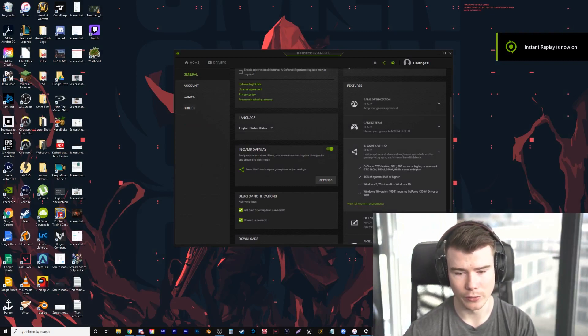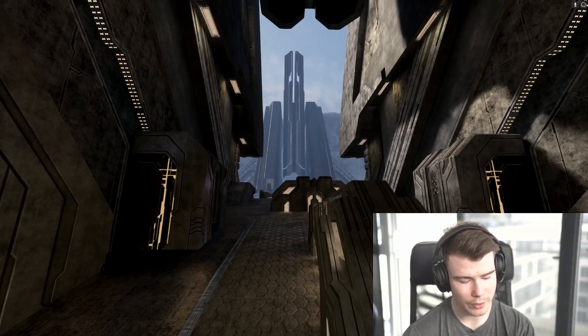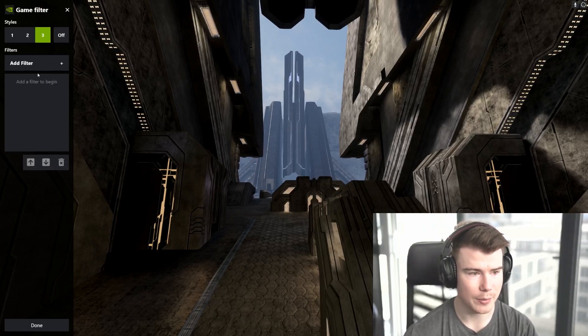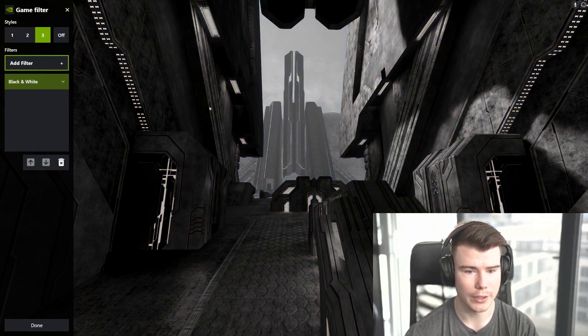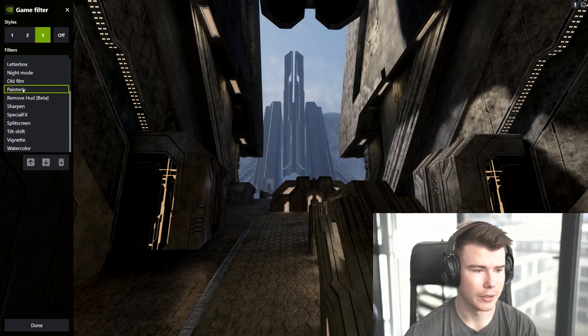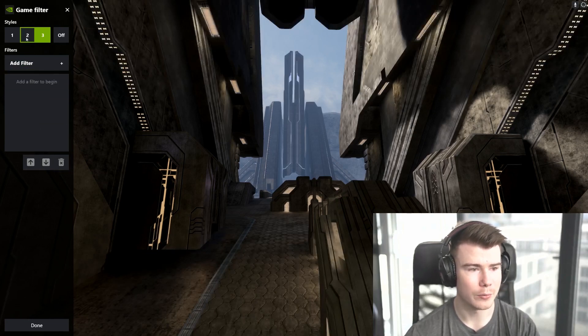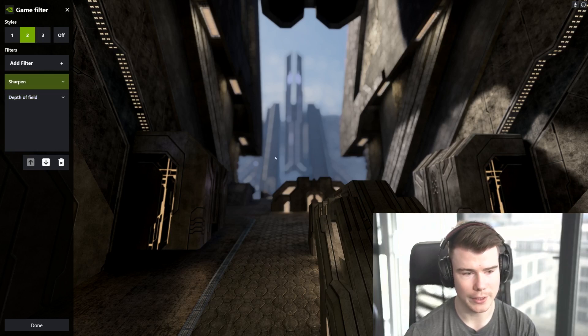But mainly what we care about is the in-game overlay for adding depth of field. So back in Halo — if I press Alt+F3, it brings up these game filters on the side. You can add filters like black and white, and play around with all the options here. There are a few different ones, like tilt-shift, which I wouldn't recommend. But the main ones I'm using are depth of field and sharpen — those two together to get this effect.